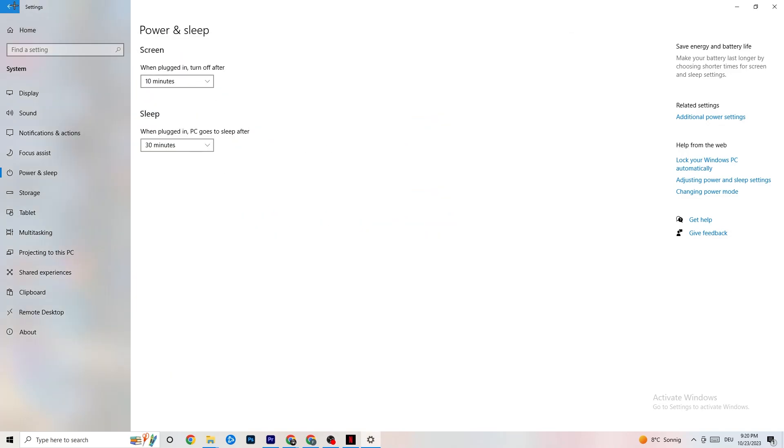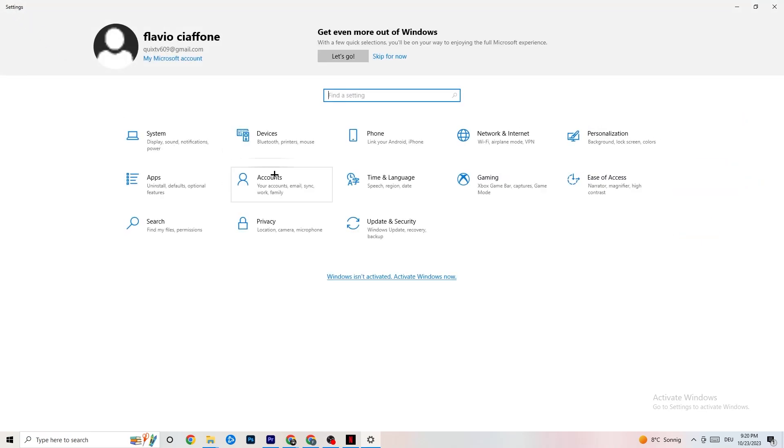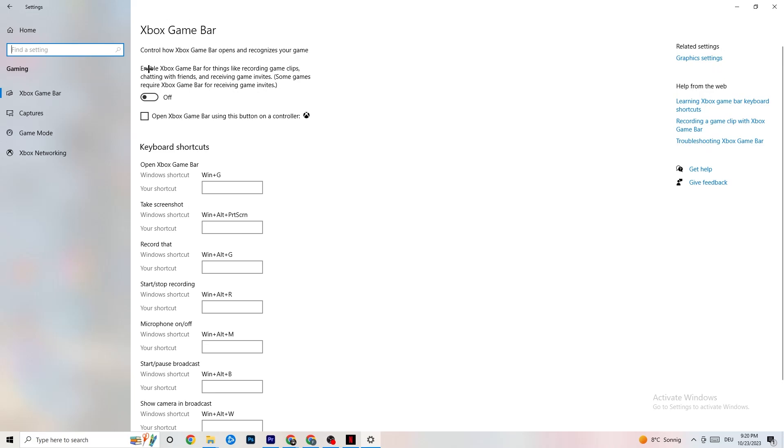Go to the top left corner, hit Settings, go back once, and hit Gaming. Under Gaming you'll see the Xbox Game Bar. I've turned this off and I want you to turn it off too, because the Xbox Game Bar will suck a lot of performance. If it's running in the background all the time it will cause your game to freeze, especially on low-end PCs, and cause FPS drops.